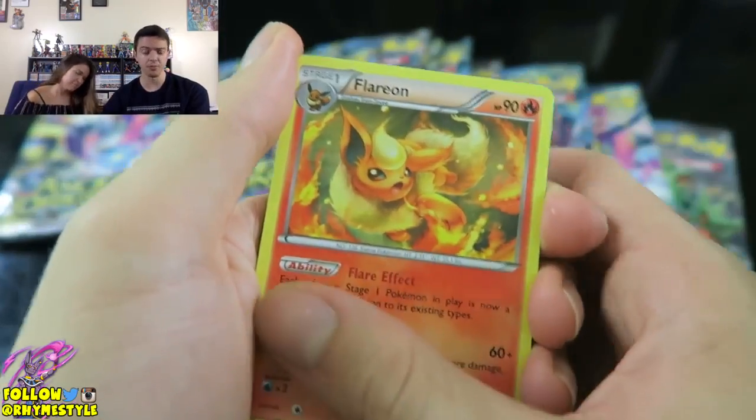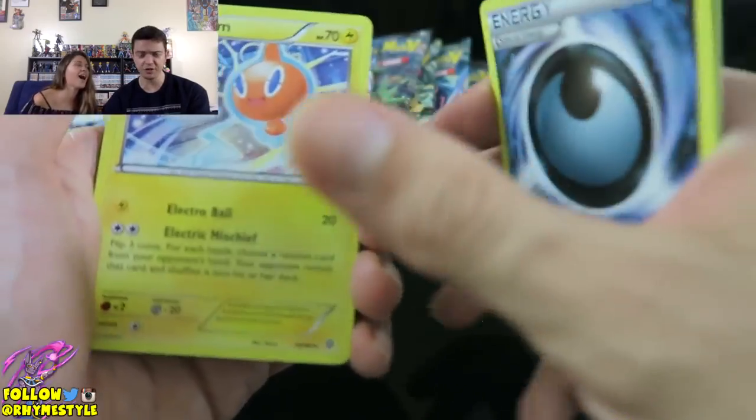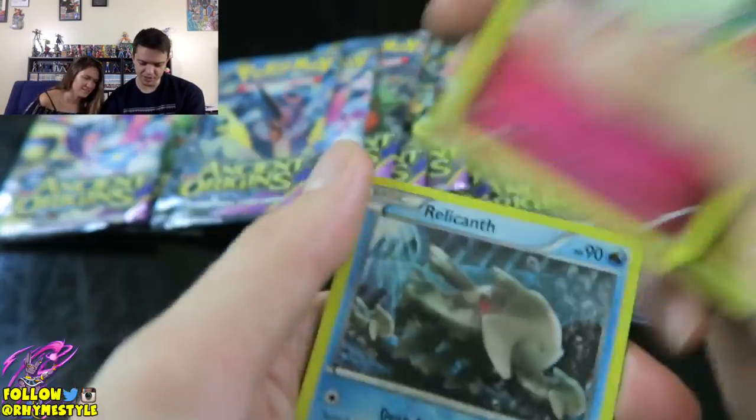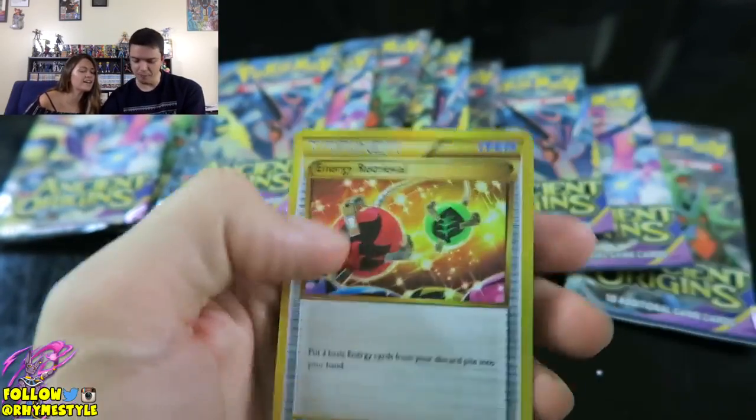Let us know your favorite pulls throughout the video as you see them pop up — like, 'oh I like this energy rhyme style,' hashtag energy — feel free to drop it down below. Oh, Rotom, Cottonee, Relicanth, Golurk, Beldum, Baltoy, Gloom — ready for this Lugia? Bam! Lugia!